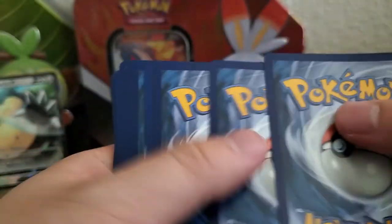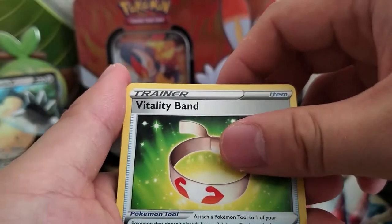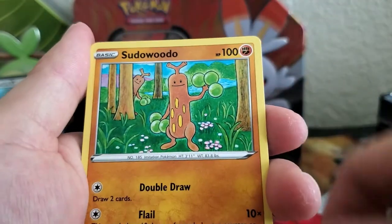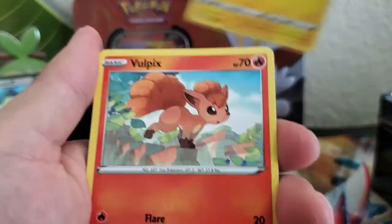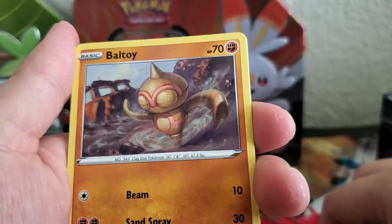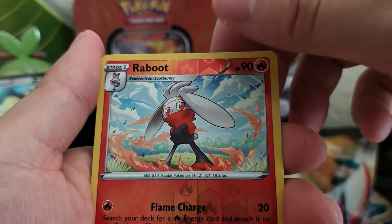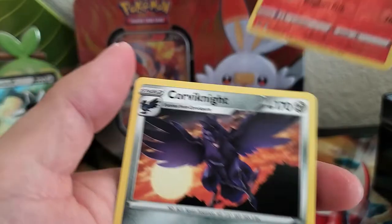Code card. One, two, three, four. Energy, Vespiquen, Raboot, Sudowoodo, Hoot Hoot, Pincurchin, Vulpix, Nickit, Boltund. Oh, Raboot again — but it's reverse holo. Rare is Coalossal. Awesome.